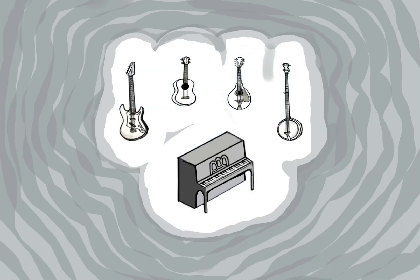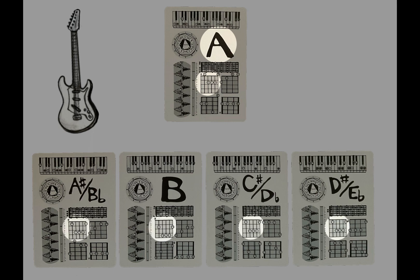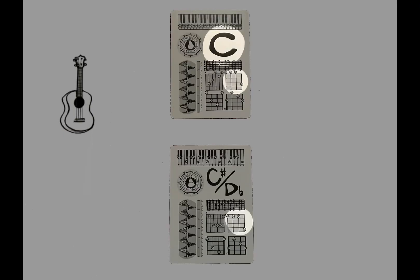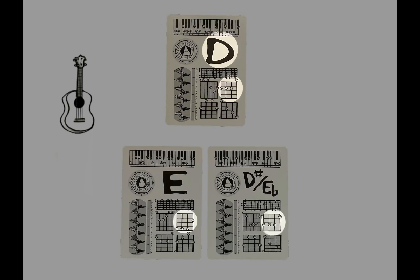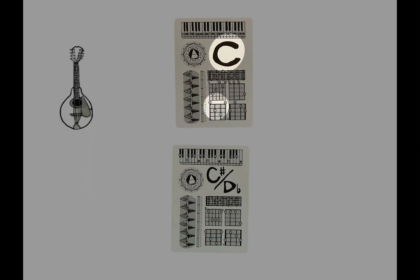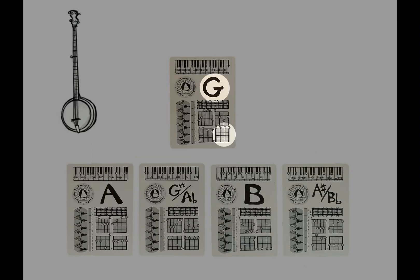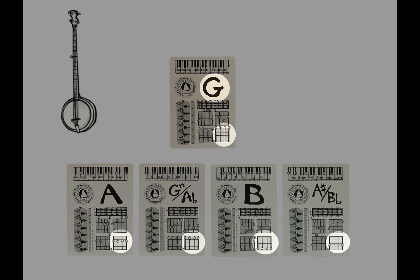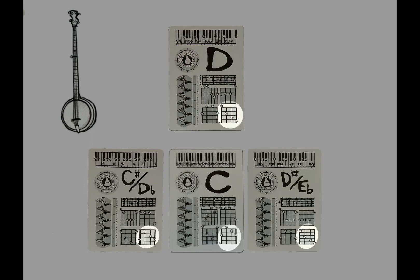You'll see that various instruments prefer different root chord shapes for their barred chords. The guitar really likes the E shape and the A shape. The ukulele likes its C chord shape, A chord shape, D chord shape, and G shape — a lot of bars for the uke. The mandolin likes its C chord bar and its F chord bar and maybe arguably others. The banjo loves the G and the F and maybe the D shape in its bars.